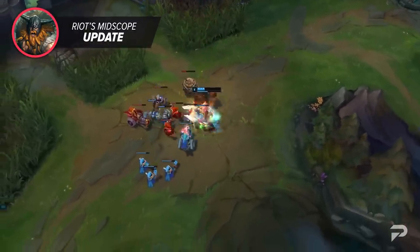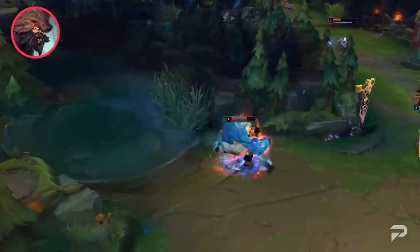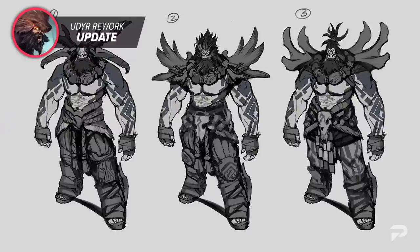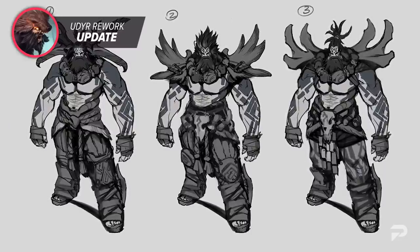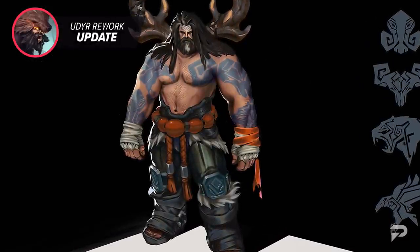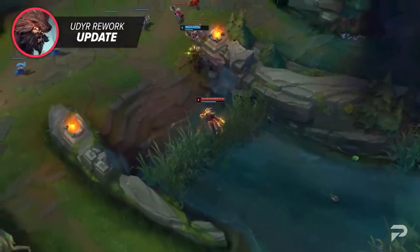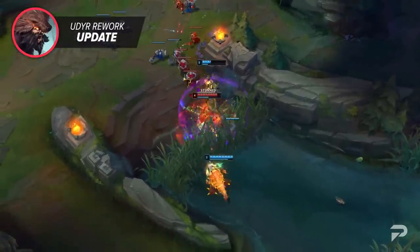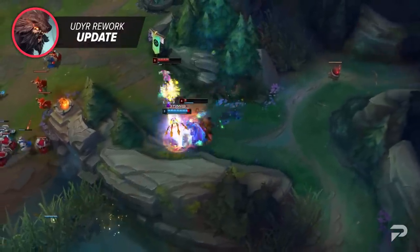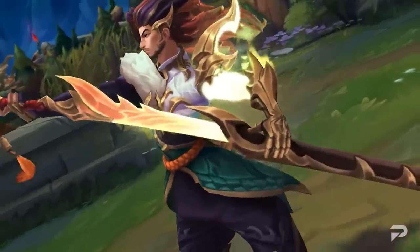Speaking of working on champions, we finally have an update for the Udyr rework. Udyr has been in development for about a year and a half, with Riot releasing multiple progress notes and pictures along the way. His full rework will completely reinvent the champion's abilities and gameplay while diving headfirst into his theme as a spirit-wielding shaman. Riot developer Breeze has confirmed that Udyr will be arriving in early to mid-August, so very soon we'll get to see the new and hopefully amazing Udyr.